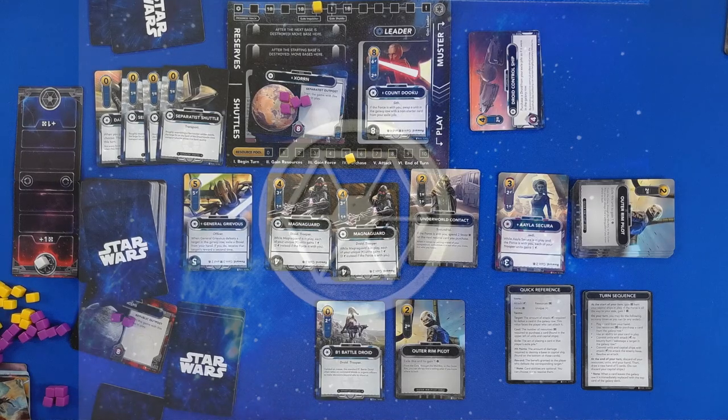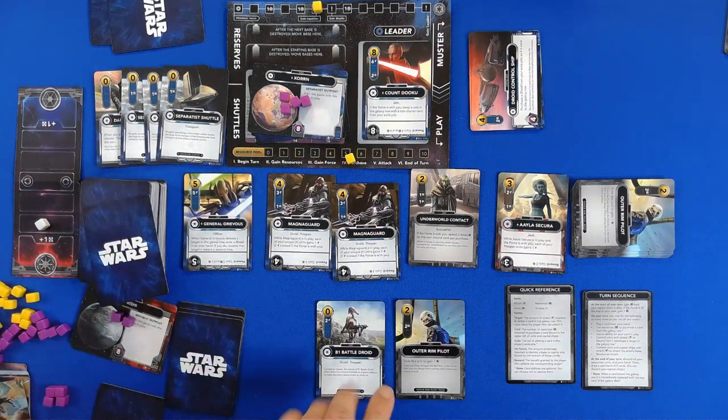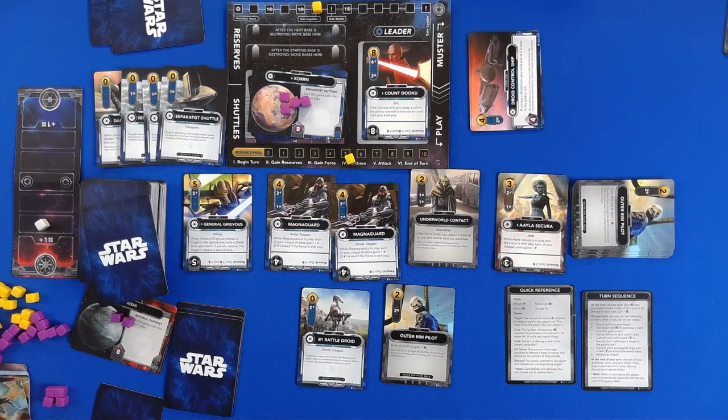First of all, the Sith Agent is a dark Sith Agent — we'll move one force in his direction. That gives us one, two, three, four, five to purchase with. And we will purchase General Grievous.